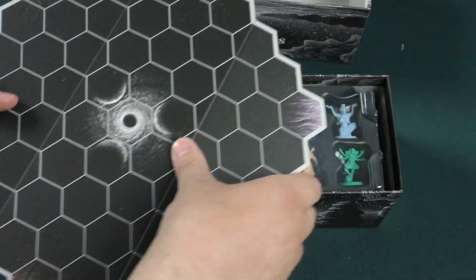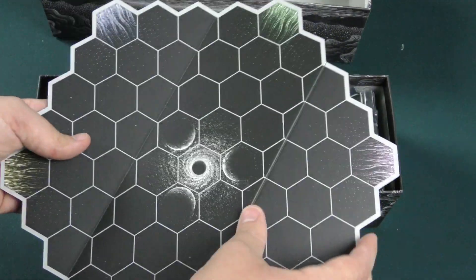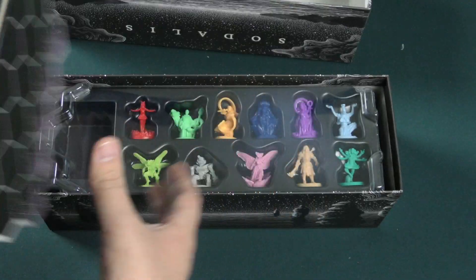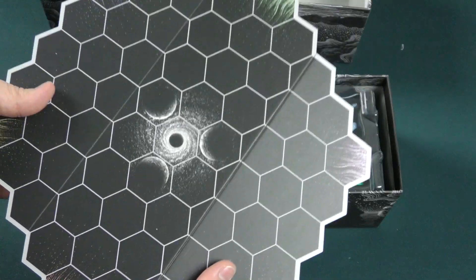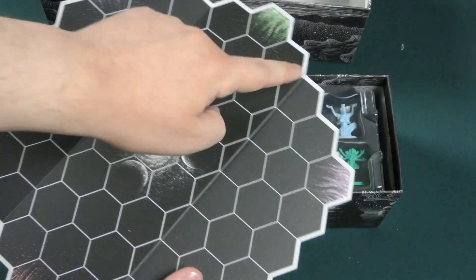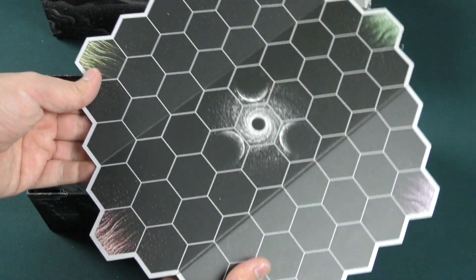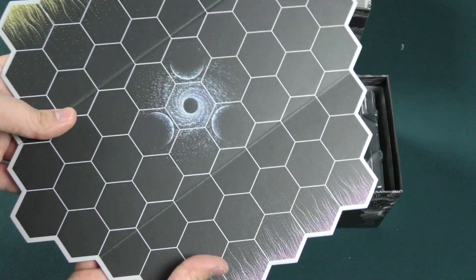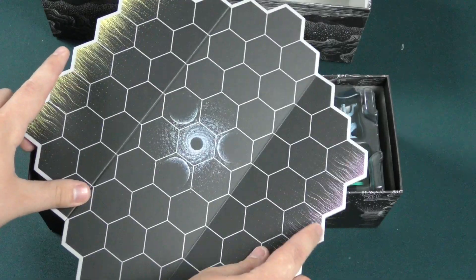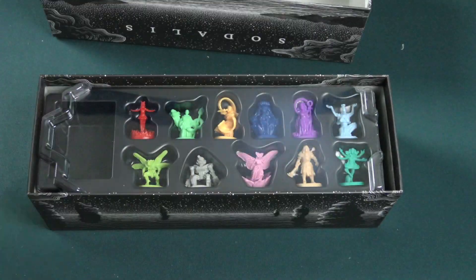The board is actually one piece — it's not puzzle-pieced together or anything like that, it just has a tri-fold to it. I believe it's the same on both sides. This looks like a free-for-all board maybe, like each person starts on their own side. This is like a team-based version of it where the two teams start on the opposite side.